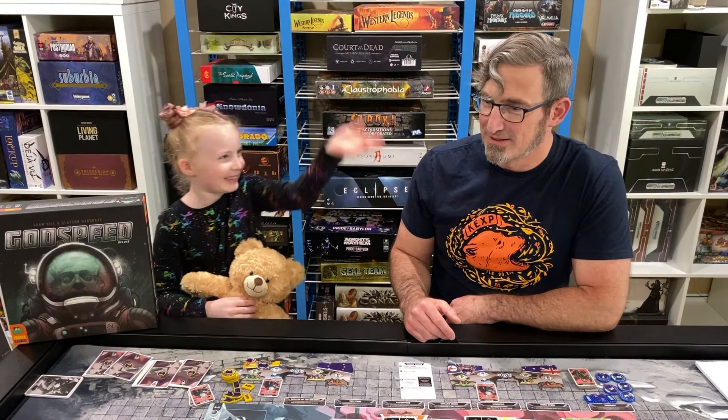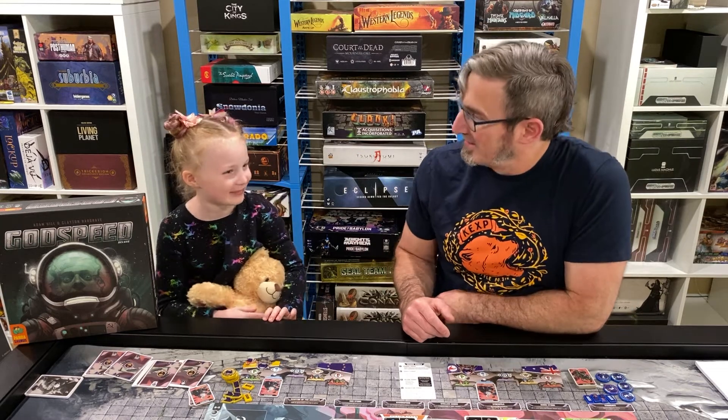Hi, I'm Zelda, and this is my dad, Kit. Hello, how's it going? What are we doing here today, Zelda?